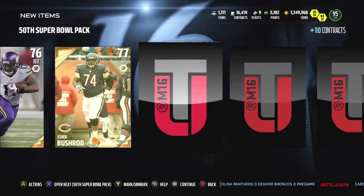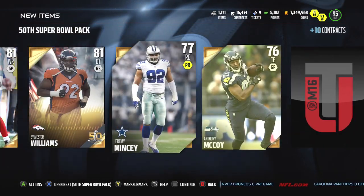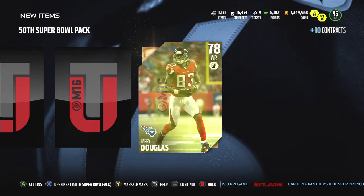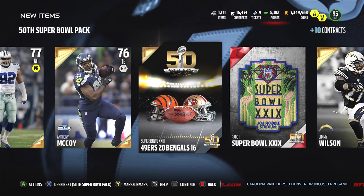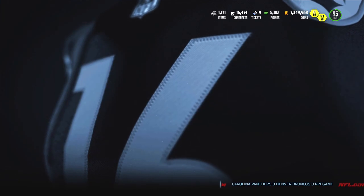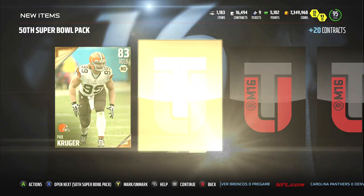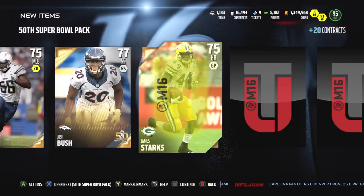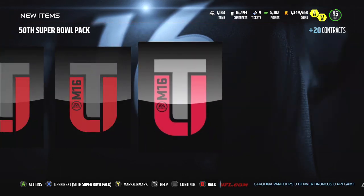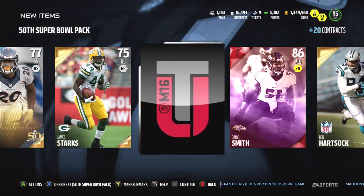It might look worse when you look at the stats, but you've got to think about the defense Cam was facing, the pressure he faced all game long, and the linebackers — Trevathan and Brandon Marshall were locking up Greg Olsen and taking away his favorite target. Then you've got Talib, Bradley Roby, Chris Harris Jr. playing in lockdown, Darian Stewart who had a really good game and a really good playoffs in general. TJ Ward had a pretty good Super Bowl as well. Nobody on that Broncos defense was bad.